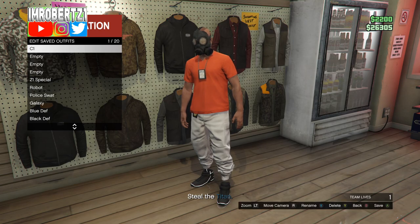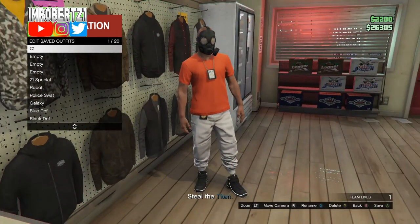Now go to the Ammu-Nation, then save this outfit in the first outfit slot. Pull up your phone then quit the job.